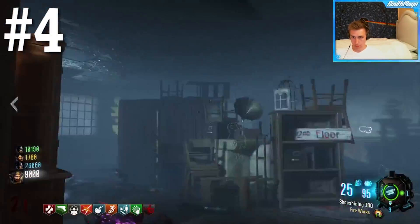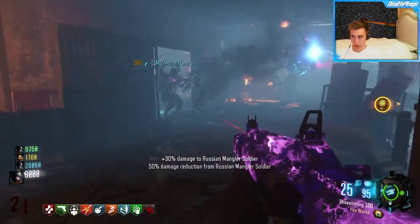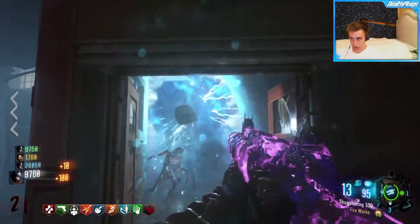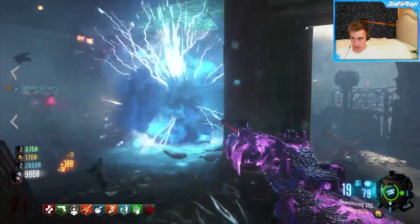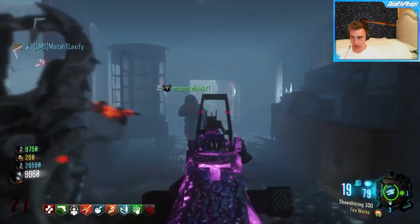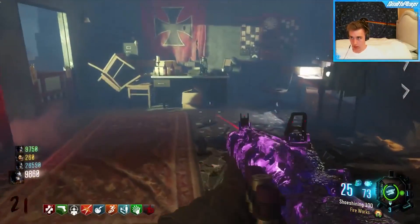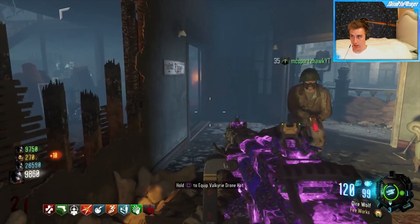Coming in at our number 4 spot is the classic — the Haymaker. At this point we know the Haymaker is just an insanely good gun, and any map you roll it from the box you're going to be excited. The Haymaker handles really well in certain situations. It's terrible for the boss fight, but when you're running through spawn completely surrounded by zombies or in close quarters areas, this shotgun absolutely shines. It's also great for the lockdown setup with the Manglers and the Crystal.